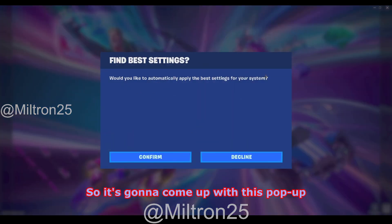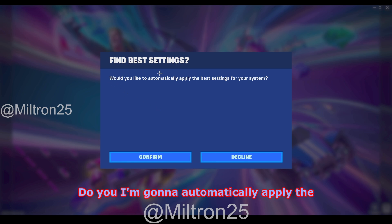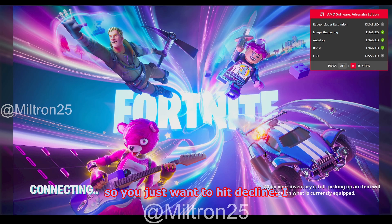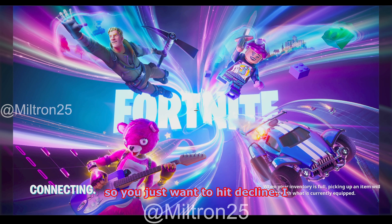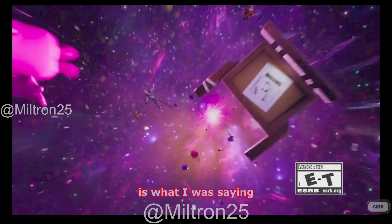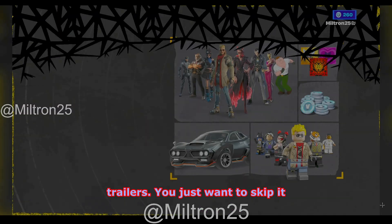It's going to come up with a pop-up to automatically apply the best settings for your system. These are not the best settings — if you hit Confirm it won't apply the best. You just want to hit Apply. It usually isn't good. Then it's going to put up the trailer, so just skip that.